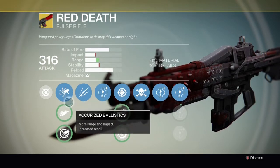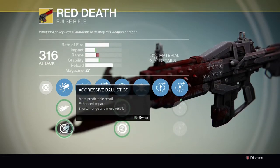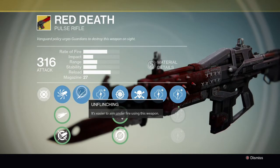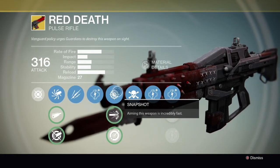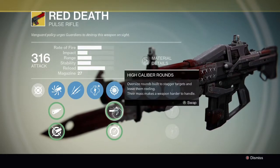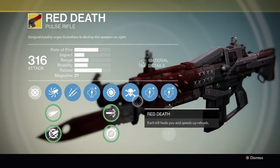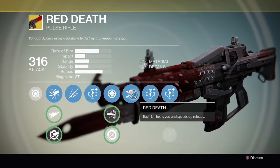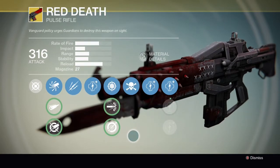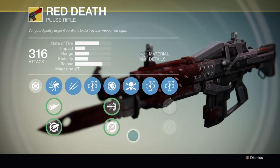We have Accurized Ballistics, Field Choke, and the main ballistics for me on this gun, Aggressive Ballistics. The first upgrade we have is Unflinching, which makes you more stable when people are shooting at you. Then Snapshot to aim the weapon faster, High Caliber Rounds to make your targets reel, Single Point Sling for faster weapon movement and switching, and the gun's unique perk Red Death which regenerates health and also, as some people forget, reloads your weapon quicker.